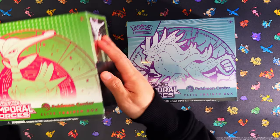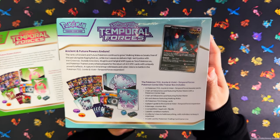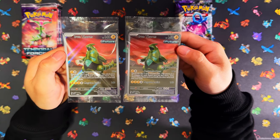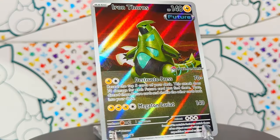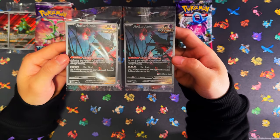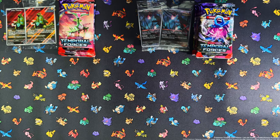I'll do a quick overview with these ones. Here's Iron Leaves and here's the contents. And then here's Walking Wake and here's the contents - let me get these open and I'll be right back. Here are your two pull cards for the Elite Trainer Boxes. Here's the Iron Leaves ETB promo cards - Iron Thorns. The one on the left is the regular one and the one on the right is the stamped one. And here's a Walking Wake ETB with the platinum promo card, regular on the left and the stamped one. You get 11 packs in each ETB, so that's going to be 22 packs in total.